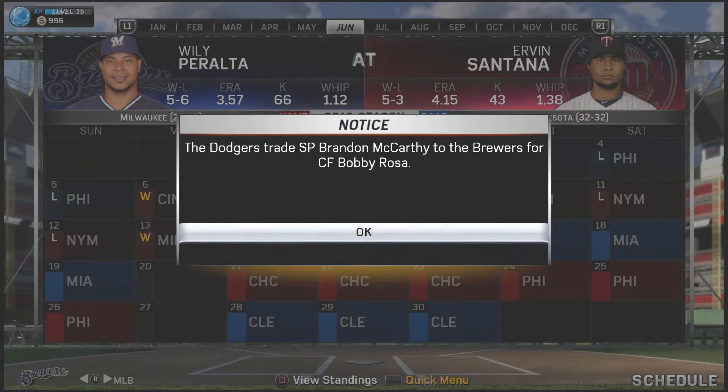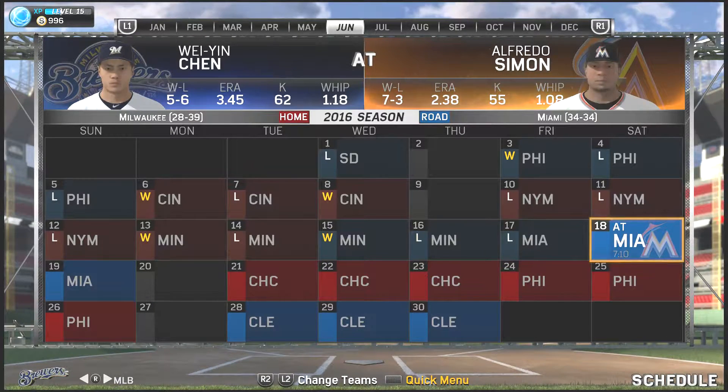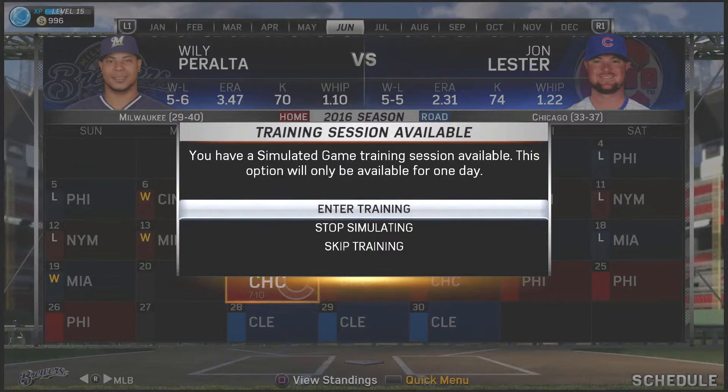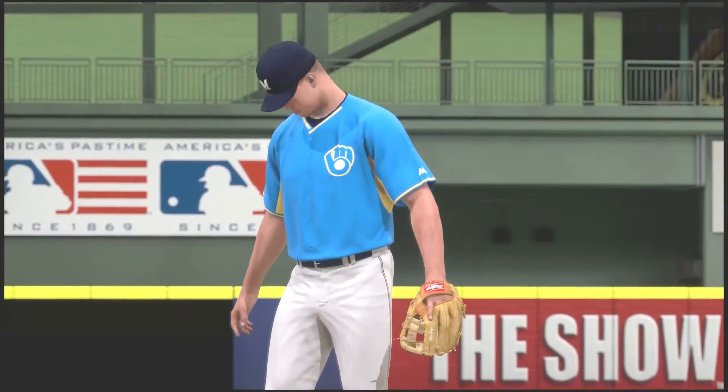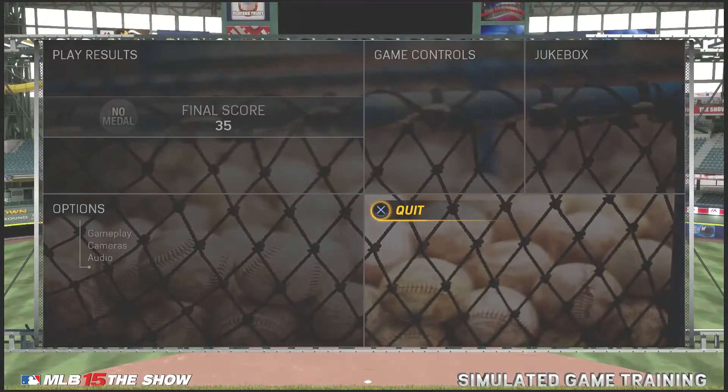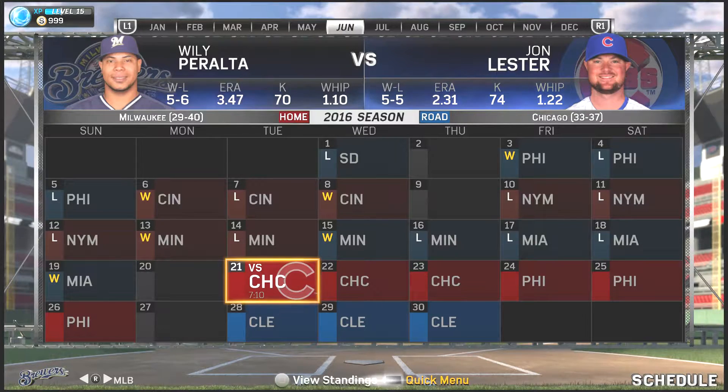We're going to jump into some calendar action and see a couple of trades. The Dodgers trade a starting pitcher to the Brewers for center fielder Bobby Rosa - we get Brandon McCarthy. Simming ahead, we get another trade: Padres relief pitcher Nick Vincent to the Brew Crew for second baseman Craig Regan. A couple of trades in the middle of June. We then get a simulated training session, and unfortunately he did not perform well - only 35 points. It was tough facing the three, four, and five batters.